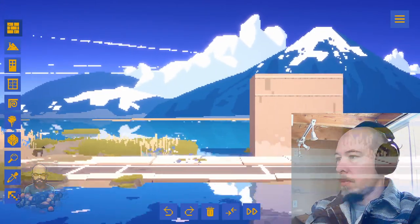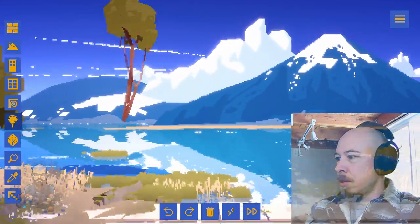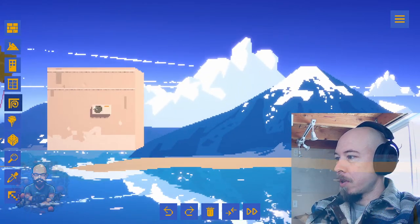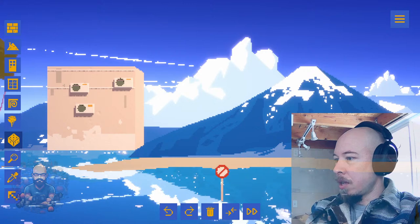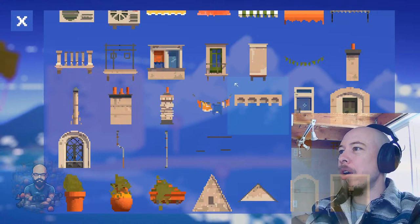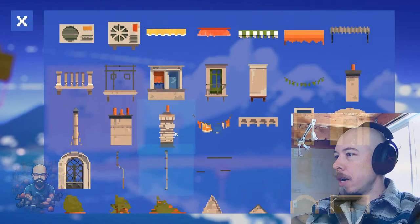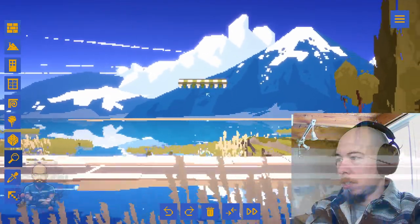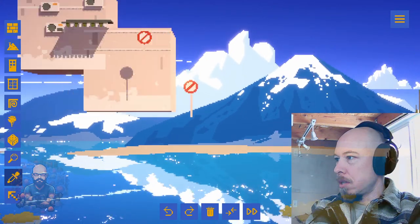Oh, nice. We can make a floating house right up in the air. You can just put the trees right up in the air. There's trees, it's a random thing. Oh no, that's a stop sign. You can select a whole bunch of different things here. This is just like a canvas — a simple voxelated canvas.